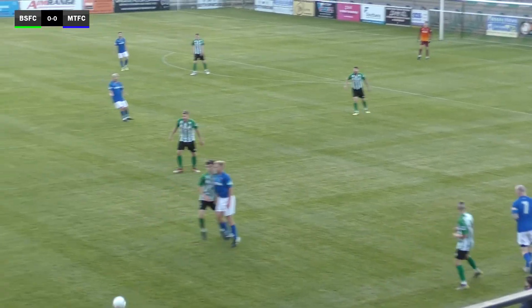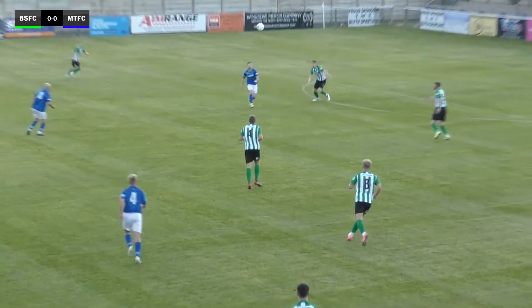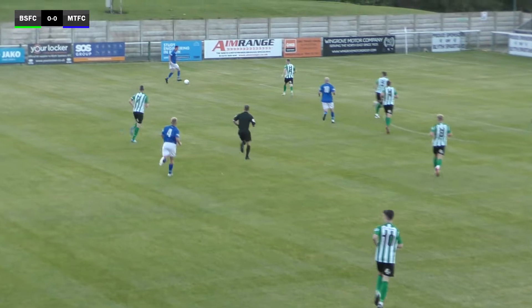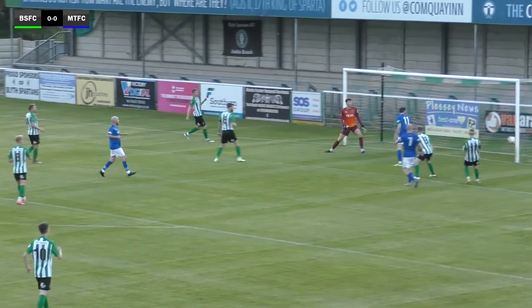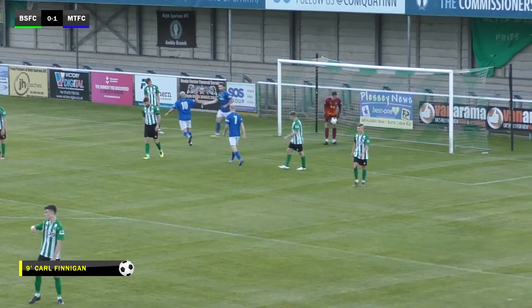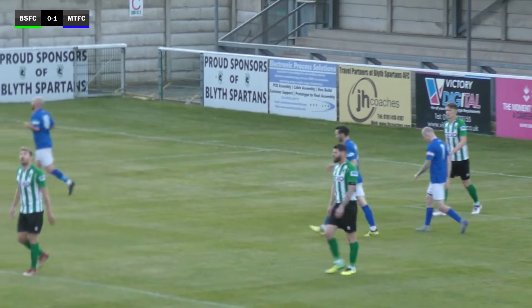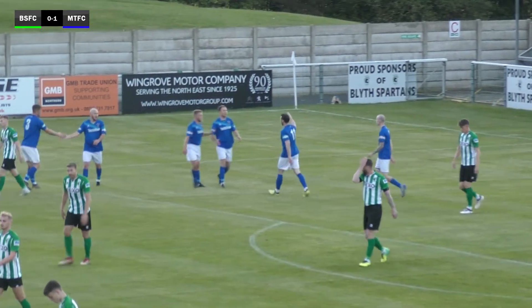Moving forward down the right-hand side to Sayre, Sayre infield to Williams. Williams floats the ball up towards Carl Finnegan who lays it down to Liam Noble, 25 yards out. He goes out to Andrew Jones, looks across, low — and there's Carl Finnegan, dead centre, with all the time in the world to just slot it into an empty net. We are nine minutes in and Morpeth Town take an early lead.